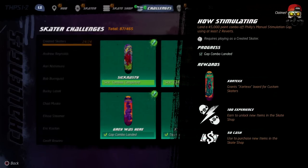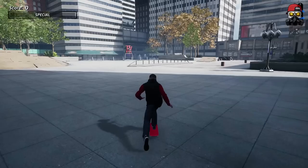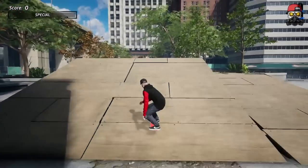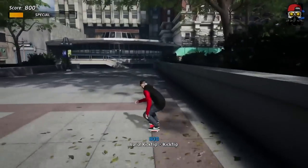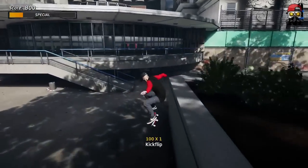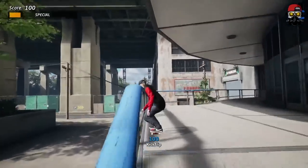Let's start with the first one: 'How Stimulating' — get a 45,000 point combo off the Philly Manual Stimulation gap using at least two reverts. Load up the Philadelphia map in Tony Hawk Pro Skater 2 and go to the left.